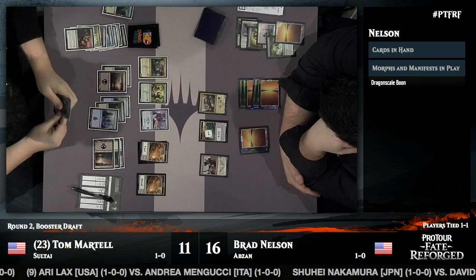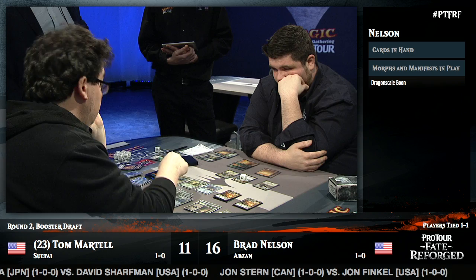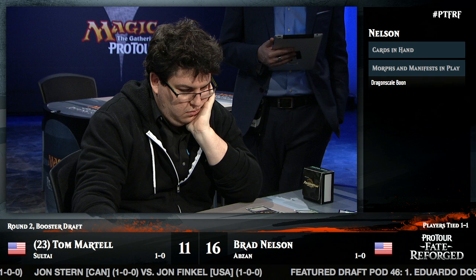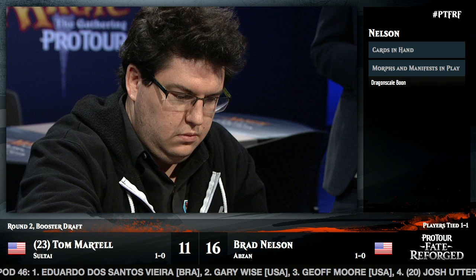A Sagu Mauler goes to the yard from the self-mill effect of Rakshasa's Secret. That Sagu Mauler is gone — Brad reminds Tom of Anafenza's ability. Anyone who's played Commander with Anafenza versus Sidisi knows: they're mortal enemies, pretty lopsided in favor of Anafenza. Tom is going to turn some creatures sideways — still playing carefully even though he's emptied Brad's hand. Two very patient players.